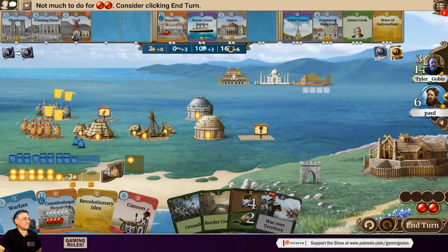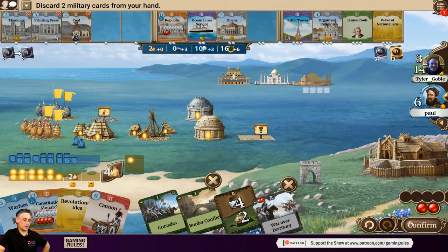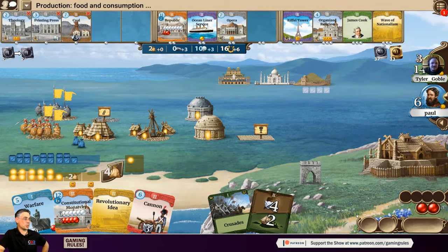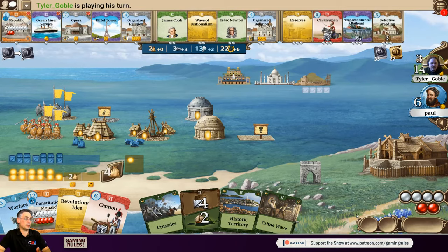Tyler reveals he had been looking at that Cannon for his own next turn, so Paul is glad he took it. Tyler had another aggression card. Paul notes that getting behind on military strength really hurts, and this is one reason some people don't like the game — the ability to directly harm another player. But that's the game.